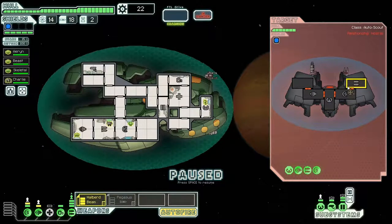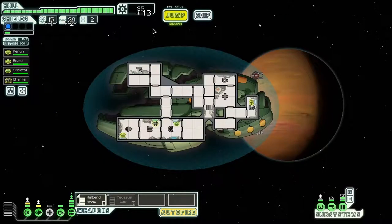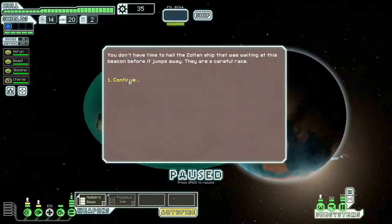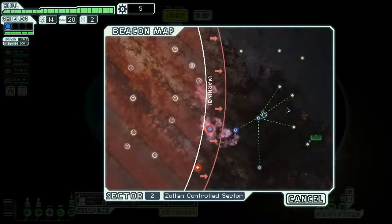An unmanned scout that's not running away — okay, cool, I can take that. We'll damage all that. Beams hurt though. I'm actually thinking I should get engines upgraded. One of the reasons I had such difficulty running away from that earlier fight is just because I had poor engines, so maybe I'll upgrade them now, just to alleviate that problem.